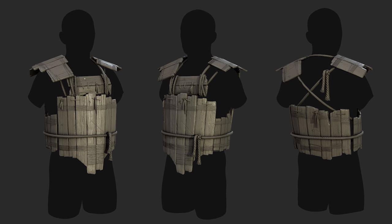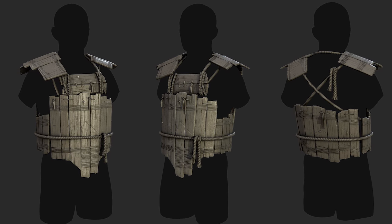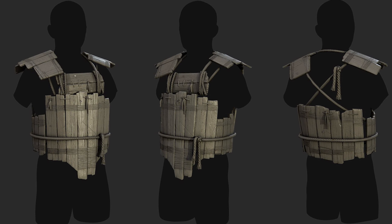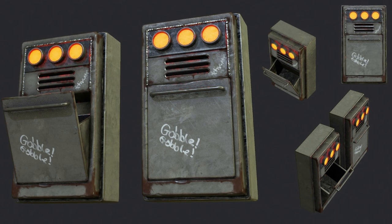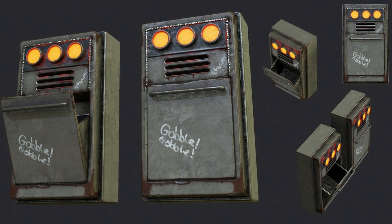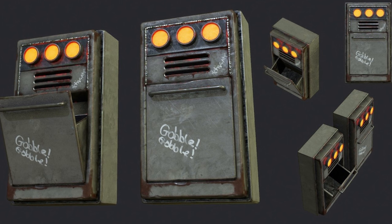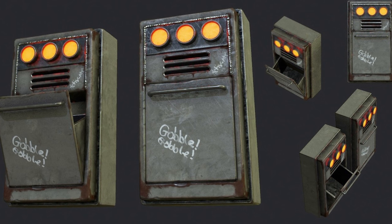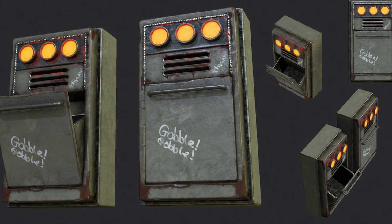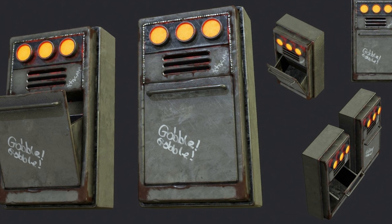It sounds like we're gonna be getting that wood armor soon — here's another picture of it, not too different from last week, but it's good that it's getting redone. And then it also looks like we're gonna be getting a drop box, something you attach to your door, so that instead of making a drop box inside your base you can use this little thing that conveniently stores your items and makes dropping off loot a little bit less annoying.